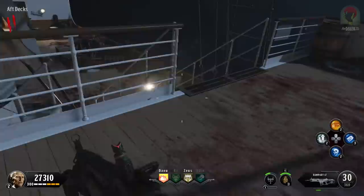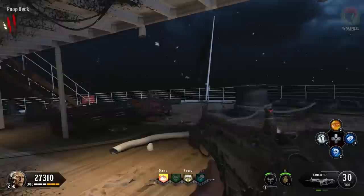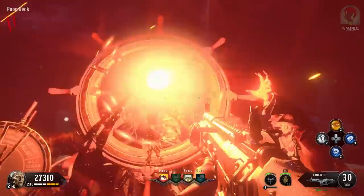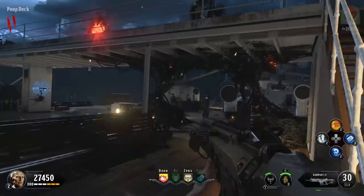The very first thing you want to do is open up the map from one side of the boat to the other until you're in the poop deck. Up towards the top is going to be the ship wheel and an artifact called the Sentinel Artifact, which you want to interact with. As you activate it, you're going to see these four bursts of energy flying around the map, which are going to activate various teleporter pads to access other parts of the boat.